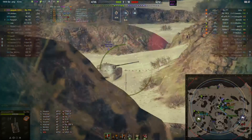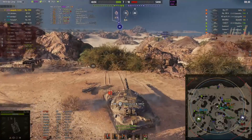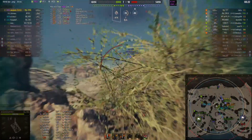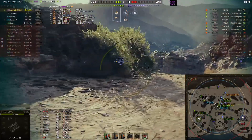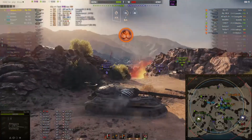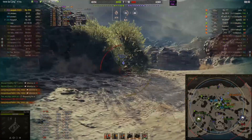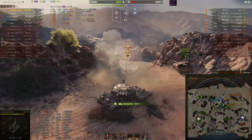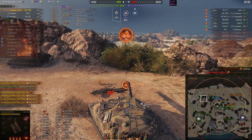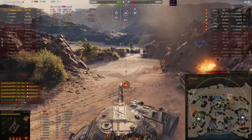Jamie is still looking around for that Centurion, takes a shot right into the backside. The Jagdpanther 2 takes out the 263 — must have been from behind, because we know the Jagdpanther 2 is definitely not going to pen the front of a 263, even with premium rounds. Jamie is sitting on top of the hill, not sure what he can do or where he can go. He takes a HE shot from the 268 Version 4, but he's got other things he needs to worry about.